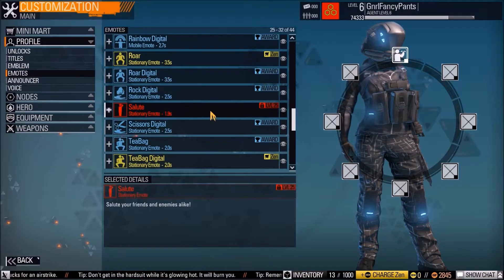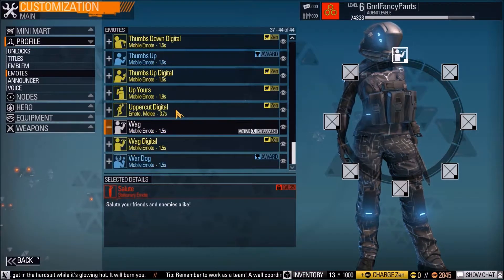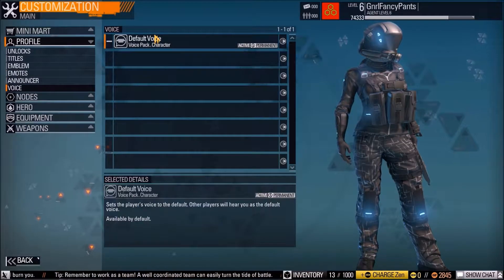If an item is yellow, you have to buy it with Zen — real money. There are different announcer types, voices, and character voices you can unlock as well.